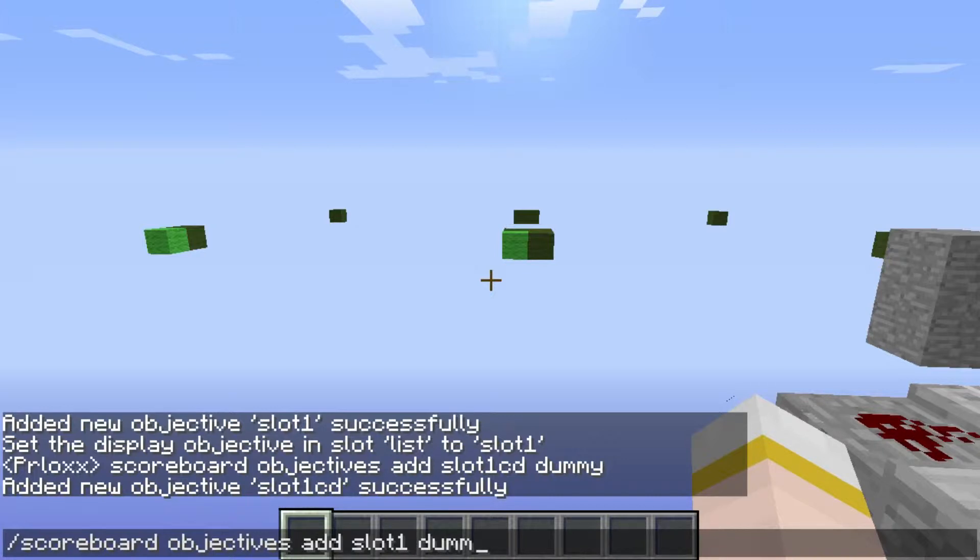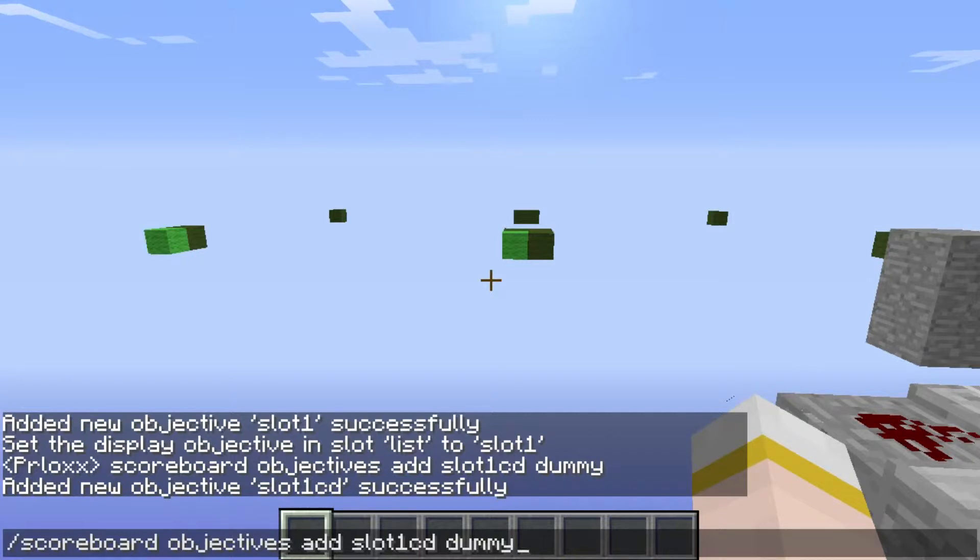The next command is quite literally the same thing, but we're making a new variable named slot1CD. CD stands for cooldown. You can name your variables whatever you want, but for the sake of avoiding confusion, I'd suggest sticking to the variable names I'm using — especially in the later episodes. Once you enter this command, you'll have another variable called slot one cooldown.